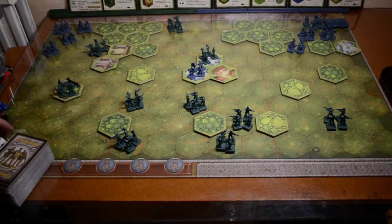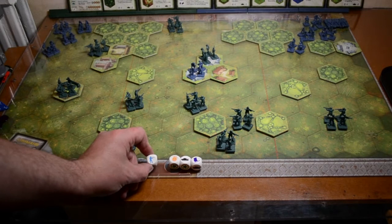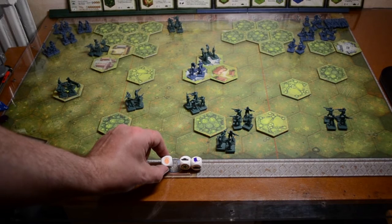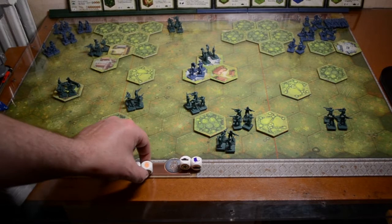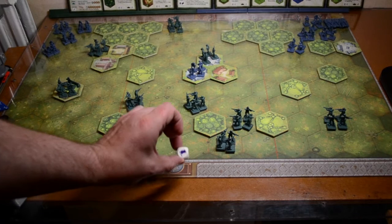The basics of the dice: if you roll a soldier icon, you've hit one soldier. If you roll a grenade, you've hit whatever it is - whether a tank, a person, or some artillery. A tank icon means you hit a tank. And a flag icon means the other side will retreat a space or more.